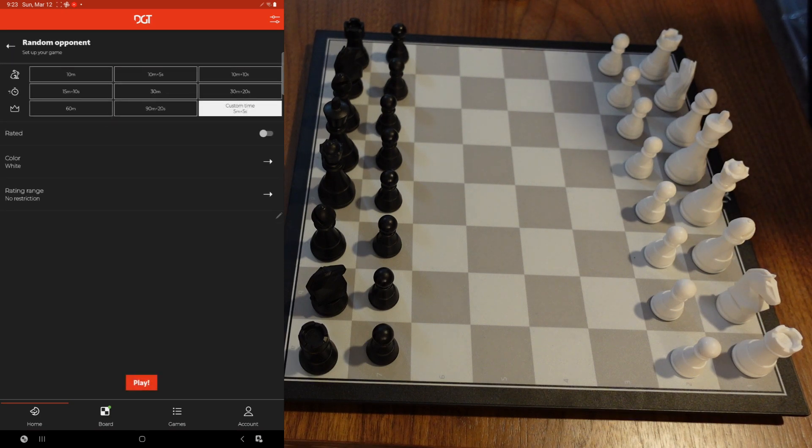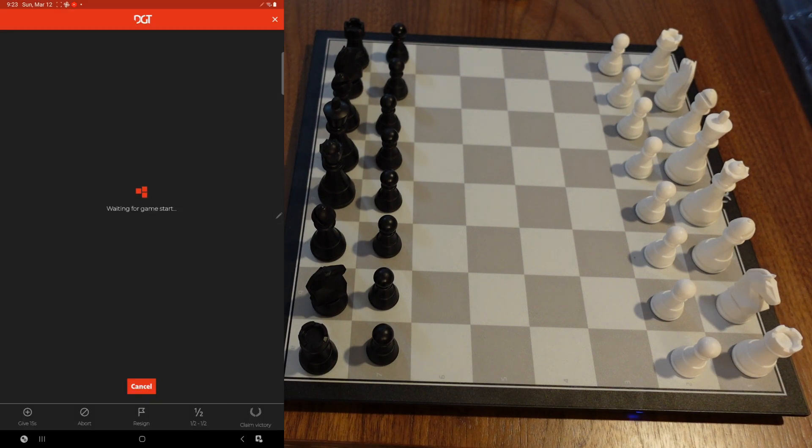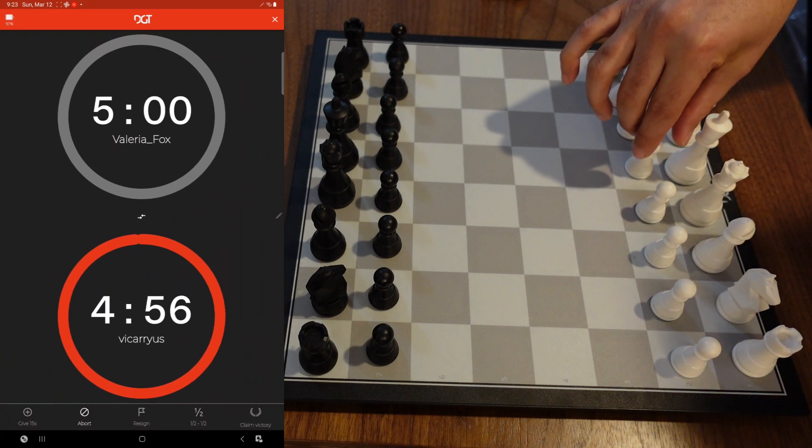We're going to do a custom 5+5 game and try to play white. Hit play, hopefully we get a game. To change from the board view to the clock, you just swipe — I normally swipe to the right — and there you go, you have just the clock now. That's a new feature.